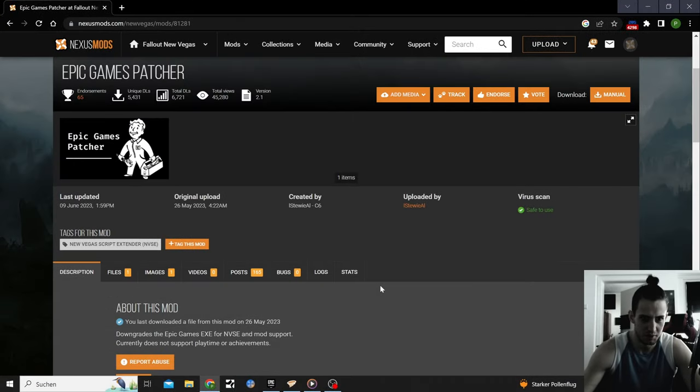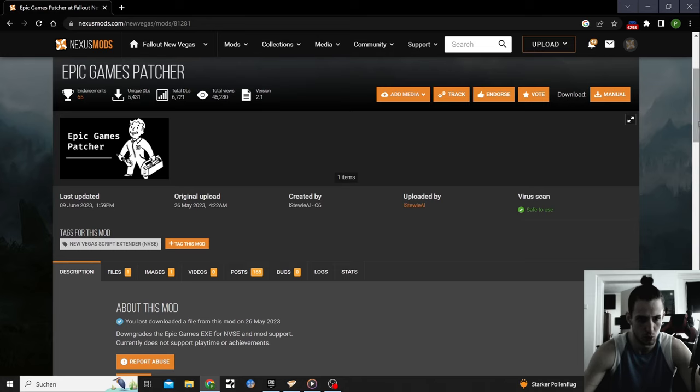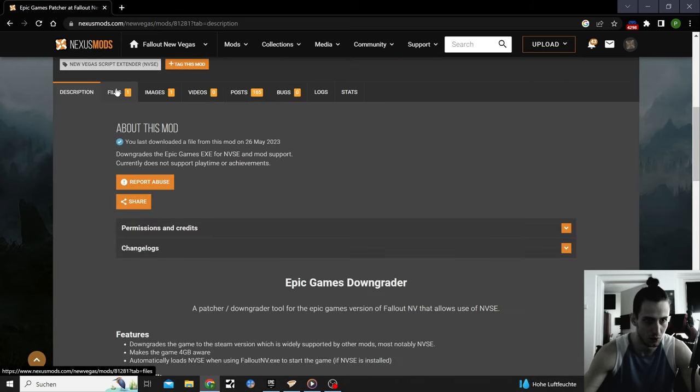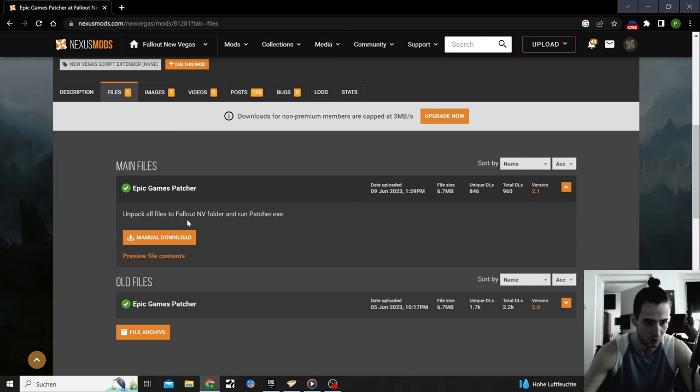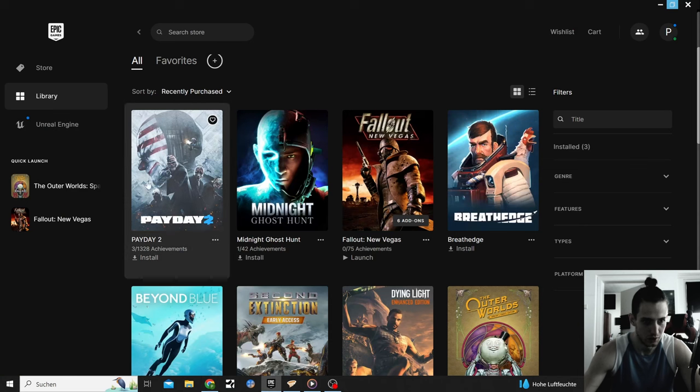The Epic Games Patcher is back online — it was down for one or two weeks after it came out, probably due to too many troubleshooting errors. Now it's back and I'm going to try to install it with you. This mod gives you NVSE — New Vegas Script Extender — support. It patches the game down to the Steam version, which runs worse, but with modding you can fix that. Then we'll try to install Viva Las Vegas together.